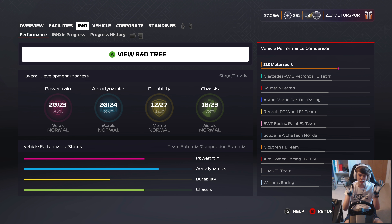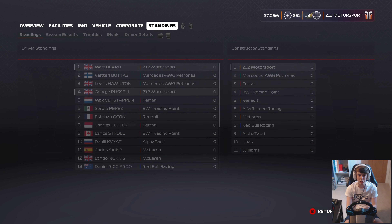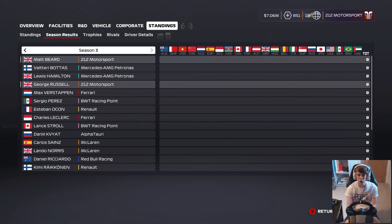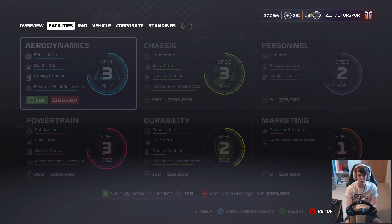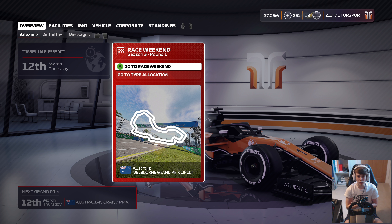The big aim is obviously to go back-to-back in F1 2020. We're expecting our new teammate George Russell to be our biggest rival in the early races. We're after a dominant display over the course of the season to show we're not a one-year wonder — we are here for the long term. Let's dive in for round one from the Australian Grand Prix.